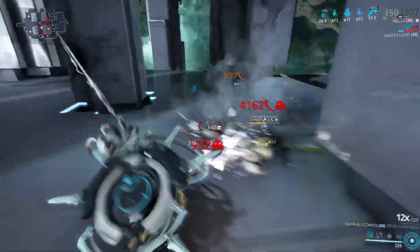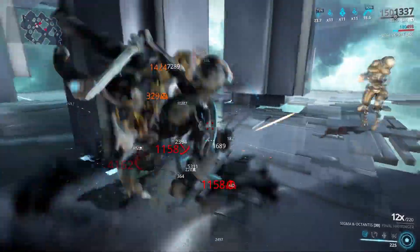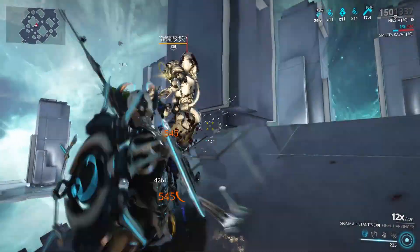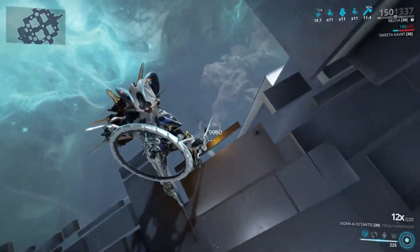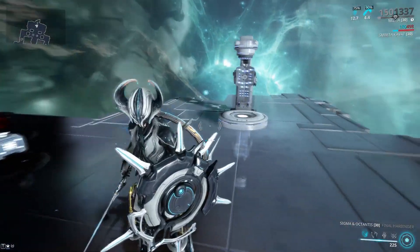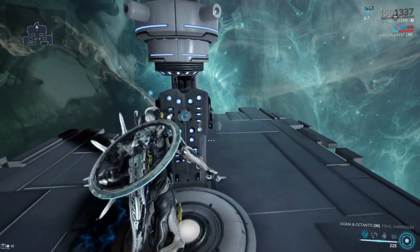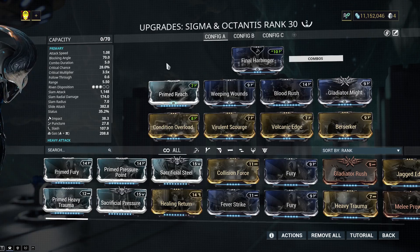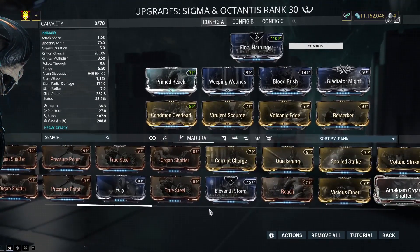Look at this — those Bleed ticks and those Gas ticks are enormous. And this thing does Red Crit pretty quick. I will switch over to a Viral setup, because Viral I feel does work a little bit better with melee weapons. The Gas status works very well on most enemies. The only enemies it will struggle against are enemies that really can't be affected by status — i.e., Kuva Guardians. Anyway, we'll move over to Viral.